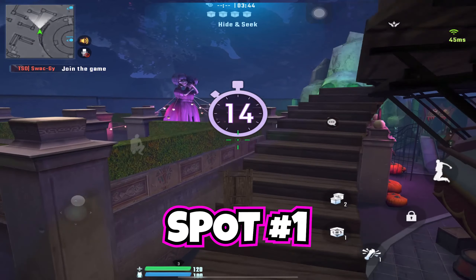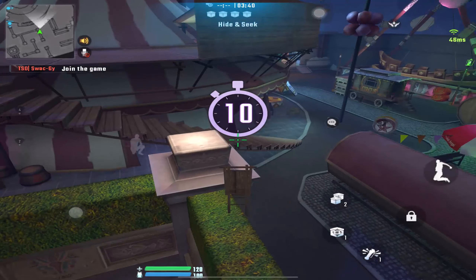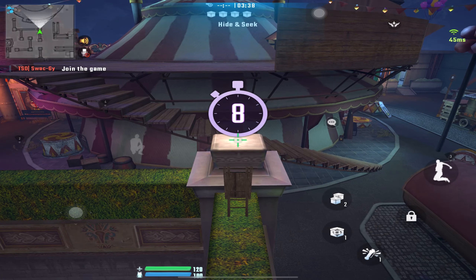The first spot is above the maze on the hedge walls. Come behind here and lock yourself. Enemies can barely see you.